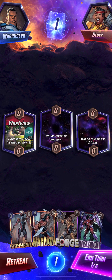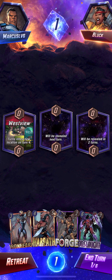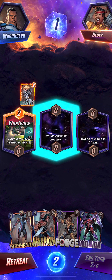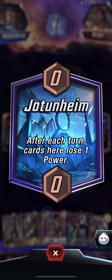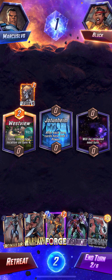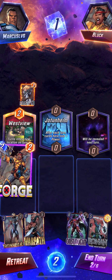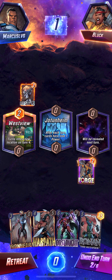It doesn't look like we're gonna have much luck — as I predicted. I need to put something with one stars right off the bat. Maybe I need to modify the deck somehow. What is this location? It turns into a new one after turn four. After each turn, cards lose power — ooh. Forge is probably my best shot then; forge is definitely gonna be the best chance here.